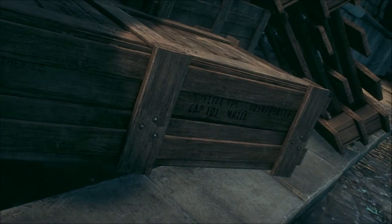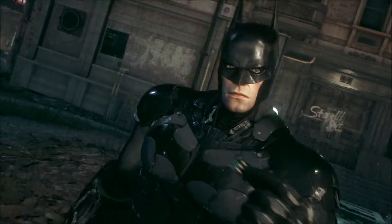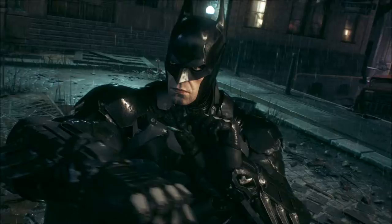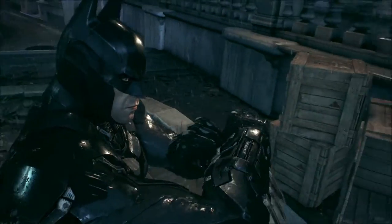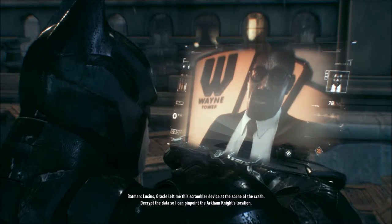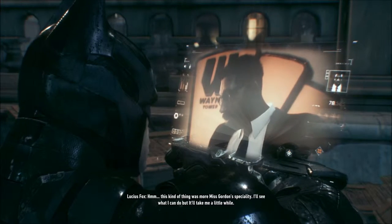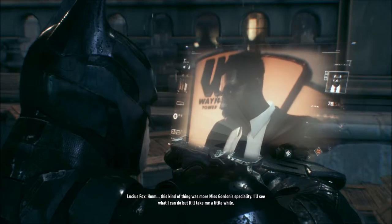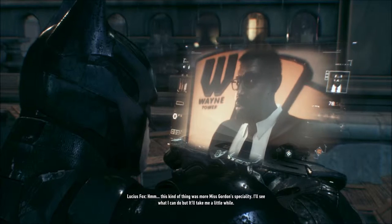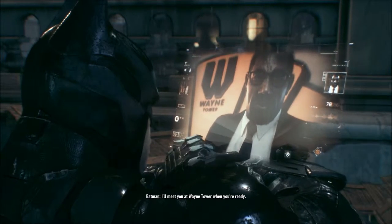What am I scanning — the box? I don't think it would work by now because of the mud and all that rain. Here we are. Lucius, Oracle left me the scrambler device at the scene of the crash — decrypt the data so I can pinpoint the Arkham Knight's location. This kind of thing was more Miss Gordon's specialty. I'll see what I can do, but it'll take me a little while. That's okay, I'll meet you at Wayne Tower when you're ready.